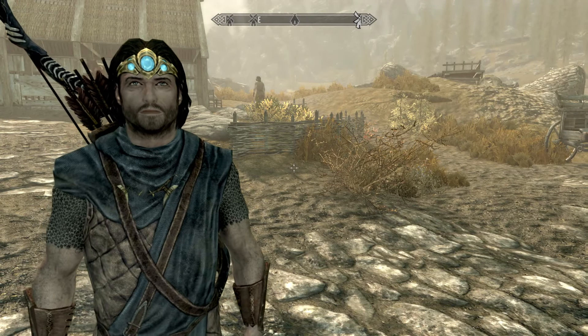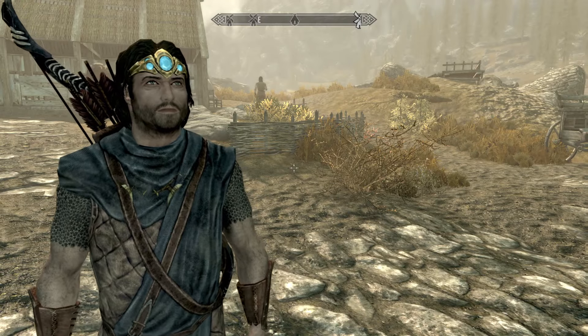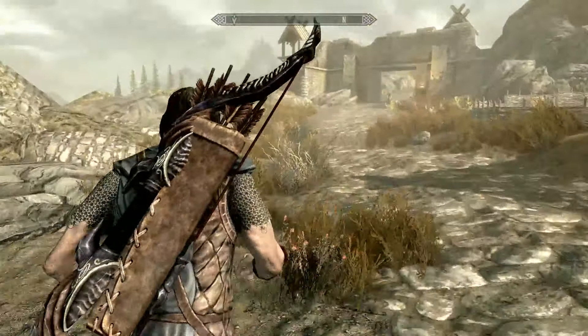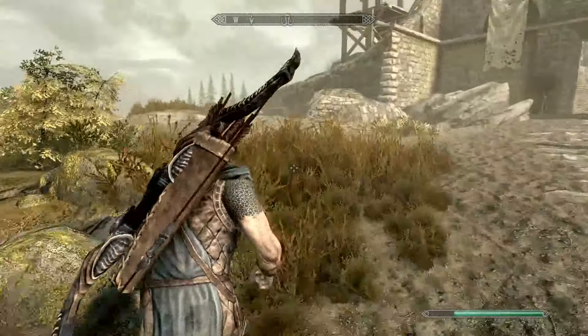What's going on everybody, it's Jake. In today's video I'm going to show you guys how to get enchanting to 100 as quickly as possible. First thing you're going to want to do is go to a place called Halted Stream Camp — it's right here by Whiterun and Whiterun Stables. I'll show you where it's at on the map right now.